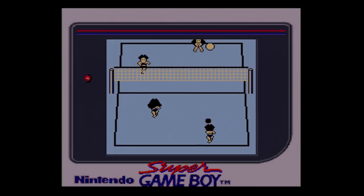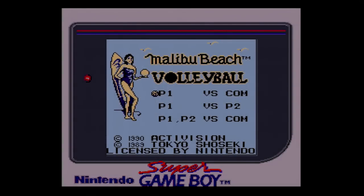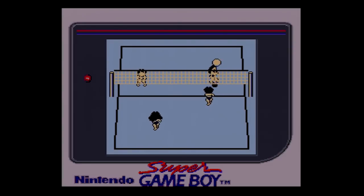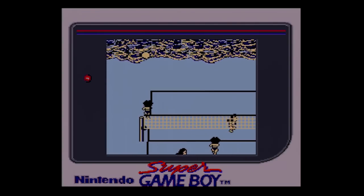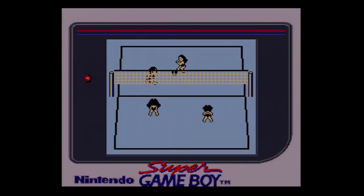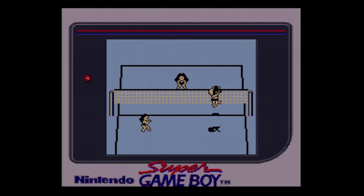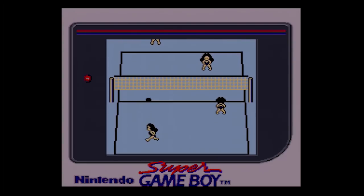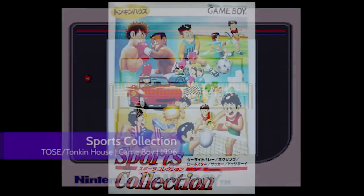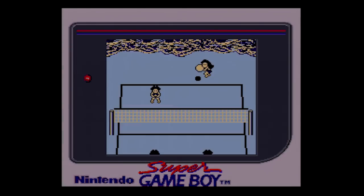Activision published Malibu Beach Volleyball in the US, and Tonkin House published it in Japan. In the US, a development credit appears on the title screen for Tokyo Shoseki, which was a division of Tonkin House that had primarily produced educational titles for Famicom. Tonkin House reportedly absorbed Tokyo Shoseki shortly afterwards. The only game that appears in the company's credits after Malibu Beach Volleyball — which is called Seaside Volley in Japan — is a single PC Engine title. As I mentioned before, many listings credit Ghost House Tose with the development of Malibu Beach Volleyball. Although the company takes no direct credit for the game, as is often their tendency, the claim is best borne out by the fact that Seaside Volley was included in a 1996 compilation of Tonkin House sports games called Sports Collection, an omnibus that was indeed put together by Tose. Not that it really matters to anyone but a dedicated video game archivist.